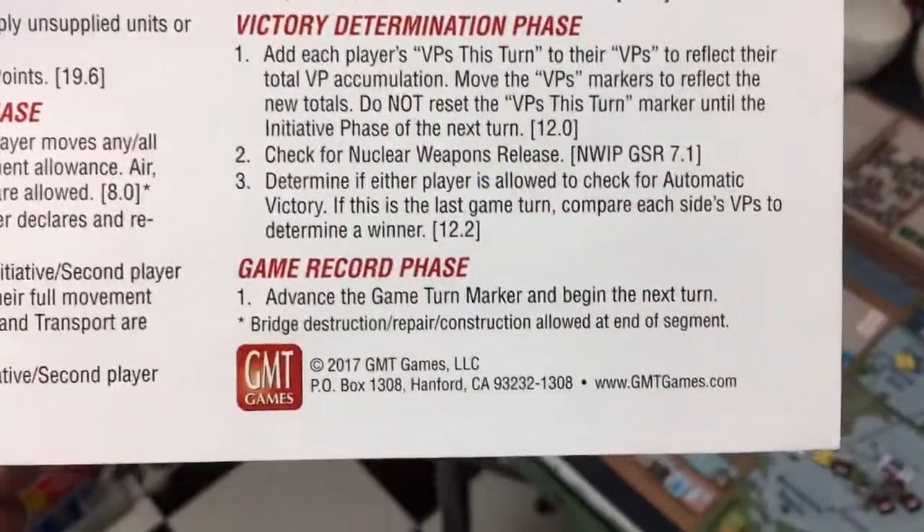There are 125 points in the strategic surprise scenario. Had those airborne and air assault guys cleared one of those hexes in Warsaw, we'd be rolling on the table, but we're not. So the next thing is to advance the game turn marker.